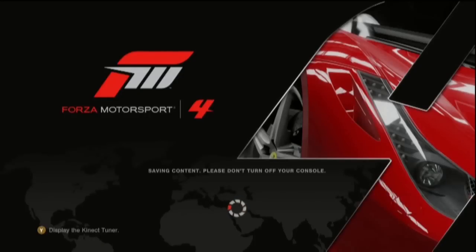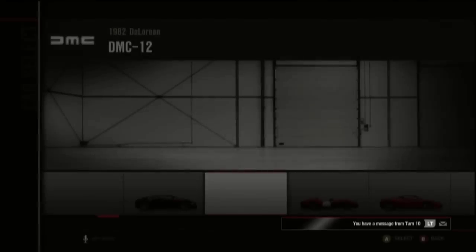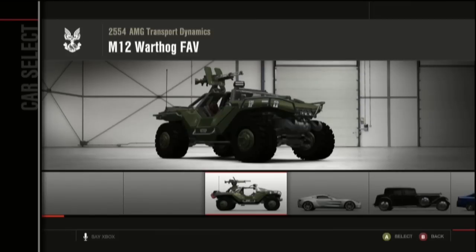Hi, I'm Nemesis and welcome to another Forza Motorsport 4 video. I'm gonna be looking at another car in Auto Vista. It's an Easter egg — the Warthog from Halo.